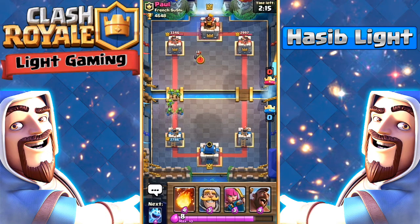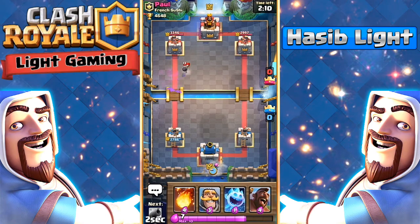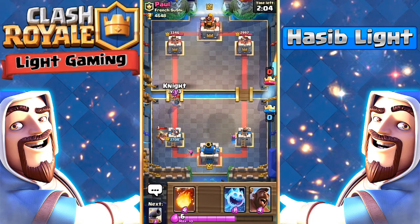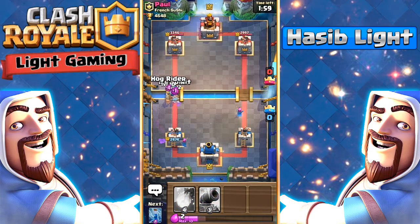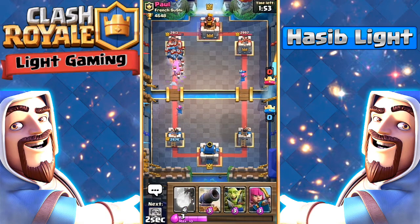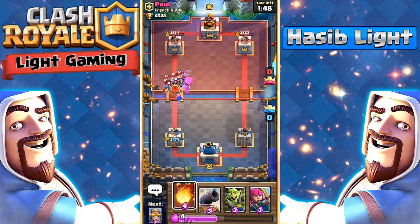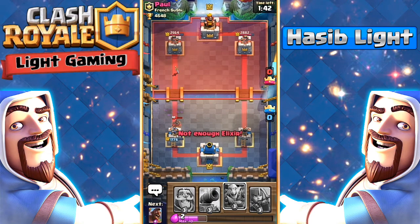He has to defend this goblin barrel, so we're still up on elixir. I'm going to go with this lane — he's actually counter-pushing us but we'll be able to easily clear everything. He's actually pushing very well but I'm going to fireball here — that's a juicy fireball. His hog rider will be getting some good damage, but I don't like my situation with that fireball.